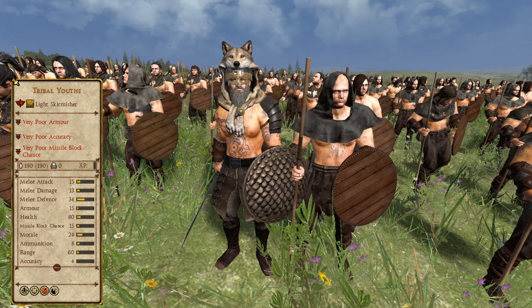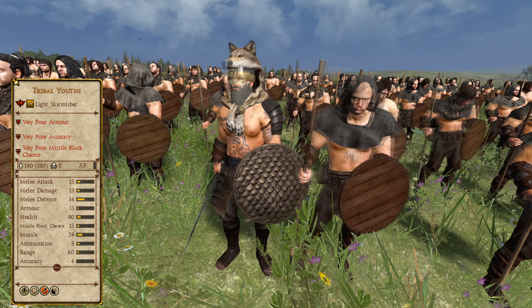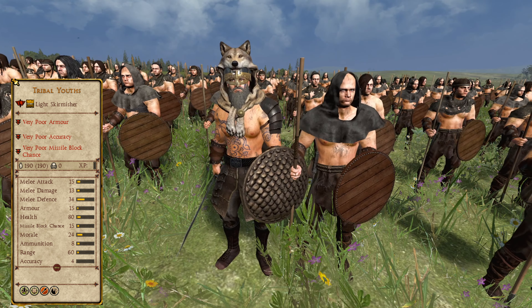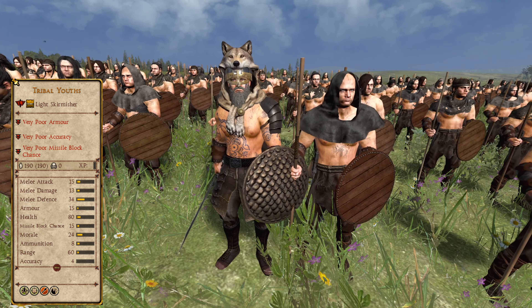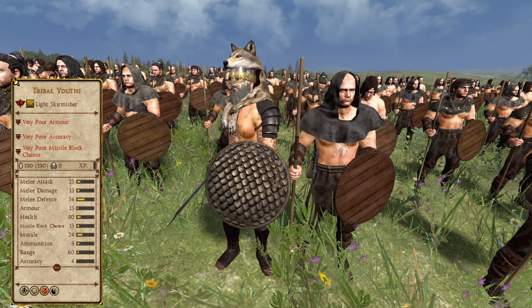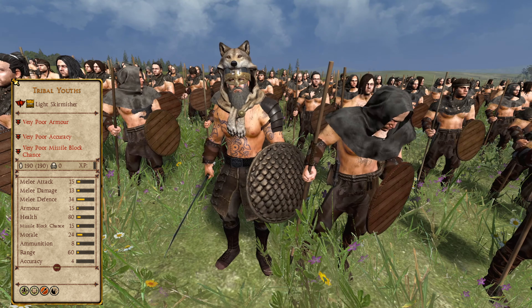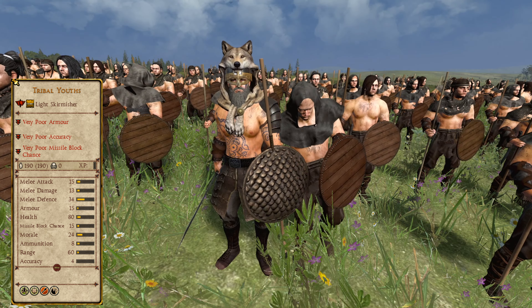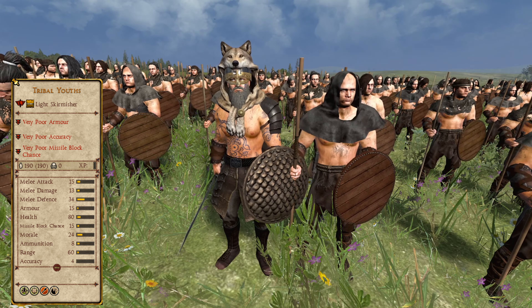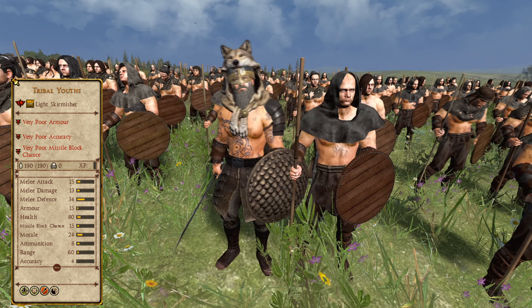Just missing out on the top 5 are the Tribal Youths. A bronze tier, tier 1 light skirmisher unit found in the Dunlending roster, these are a great example of a regular starting skirmisher, having all around better stats than the Orc skirmishers while not having limits placed on their numbers. Not as crucial to the Dunlendings given that the faction has starting archers, the unit can be expected to perform in its role solely instead of serving as the heart of your ranged strength. Generally a pretty mid-of-the-line unit when it comes to skirmishers.